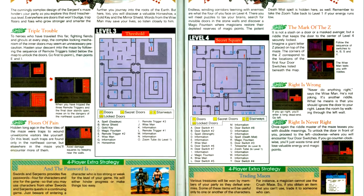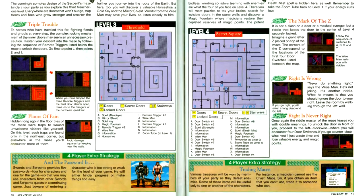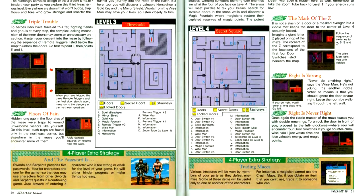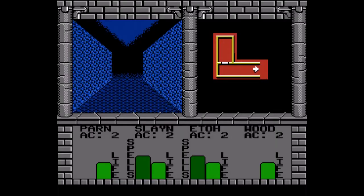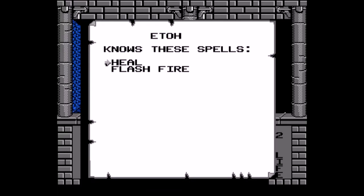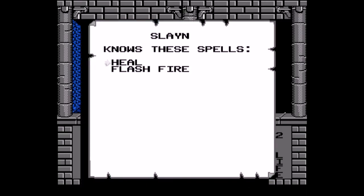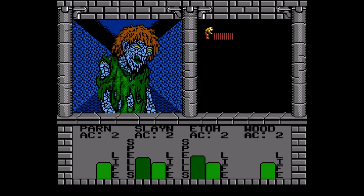The game combines clerics and magic users into one class — the magician. The article advises having one magician who focuses on offensive damage and another who buffs and heals. Swords and Serpents is, to my knowledge, the only first-person dungeon crawler designed specifically for the NES, never ported to MS-DOS, Windows, FM Towns, NEC PC, or any other system. Additionally, this game was developed by Interplay, specifically by Brian Fargo, who audiences may know as the guy behind the Fallout and Wasteland series and one of the founders of Interplay.